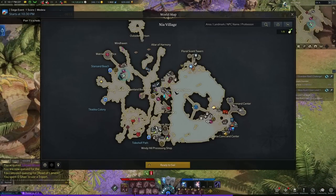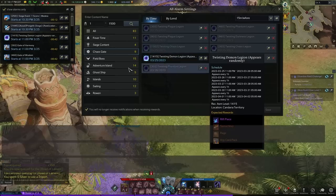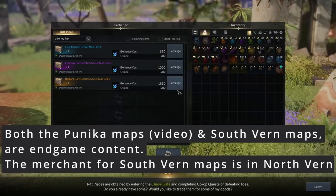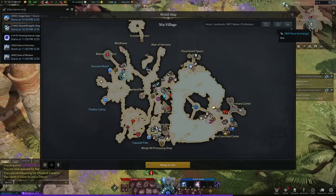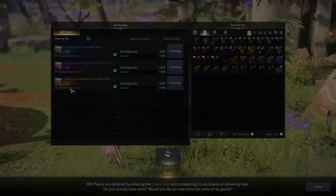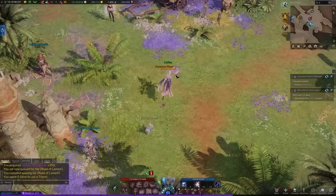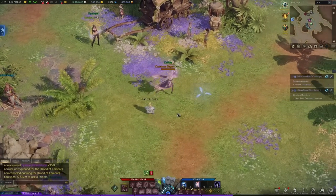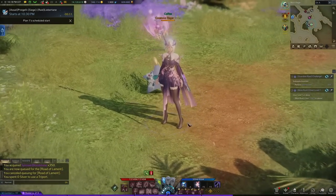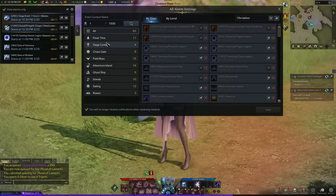Chaos gate is an event I never miss, and neither should you if possible. Make sure to exchange your chaos shards with tier 3 map boxes from the NPC in major towns. At chaos gate, after fighting several bosses, you drop a random map — blue, purple, or legendary. Then you group up with three other people who have the same grade of map, link your map in area chat, and expect someone to invite you. At the end of that run you get tradable bags of honor shards which give you a lot of gold if you sell them.